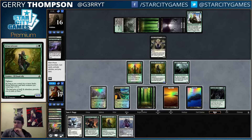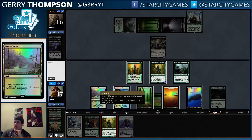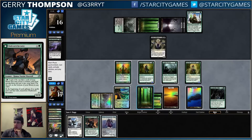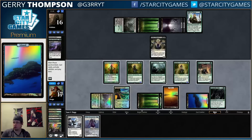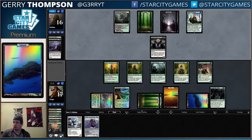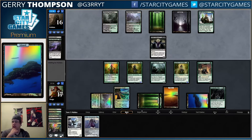We have nine mana. We can play Advocate, Recruiter, and hold open Avacyn, which seems pretty nice. Our opponent is still stuck on four, or did they hit their fifth?